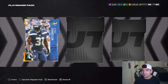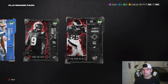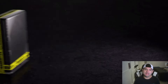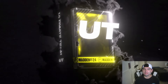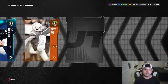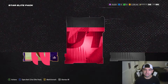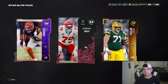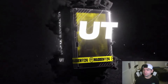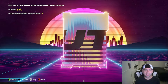I would like an Ultimate Legend, maybe? A Ring of Honor would be insane. Two 90s though - that's cool. Three straight 90s. Now we got three straight Star Elite Packs. I need one of these to be good. 88 Bo Jackson, 82 J.K. Scott, and 91 Kentrell Clark. Seeing 93 plus - pick up this 97. I don't know necessarily what our options are, but I'm finally glad to have this done.